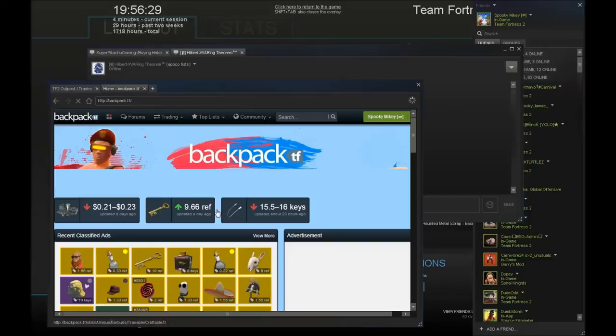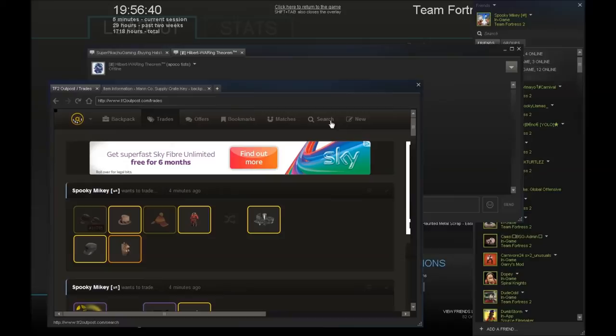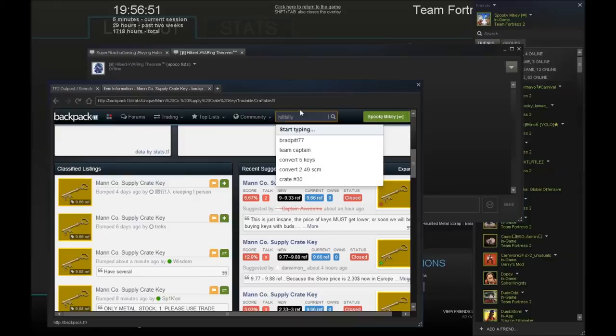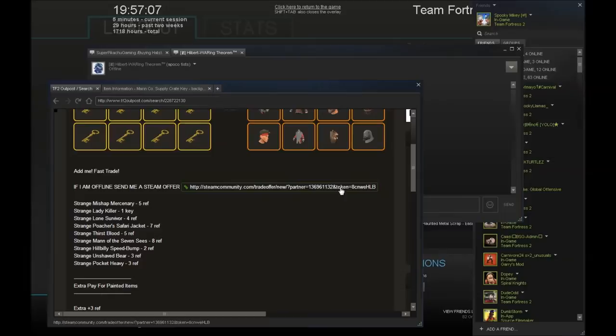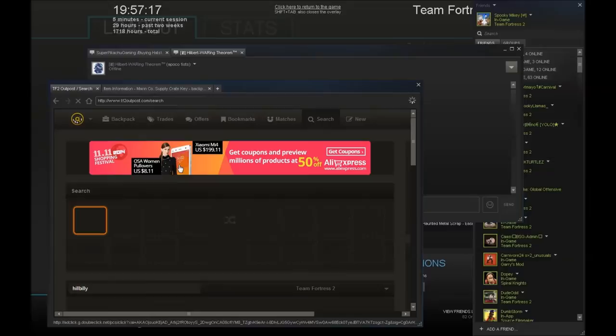I want to try and buy a key because they're still going up but also still going down — basically TF2 stuff is going a bit to junk. Hillbilly Speed Bump — I need to find somebody to buy it. Let's say 7.33 and try and find somebody quick-buying it or buying for a little discount. The only person buying it is at two ref — that's a bit too little, so I'm going to have to wait on that one.